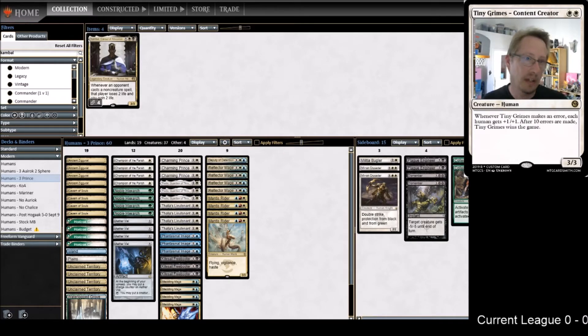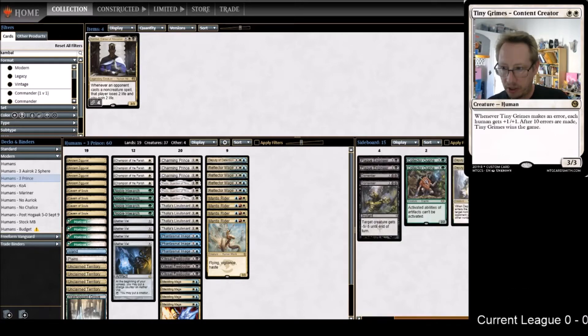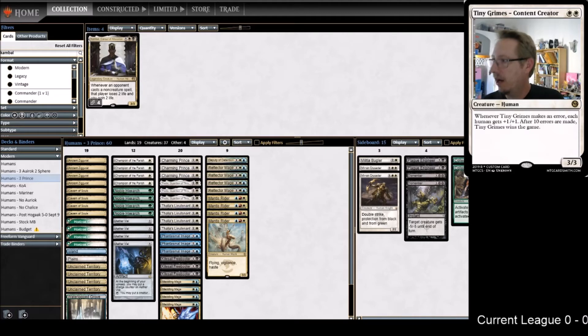We have so many awesome sideboard options that I have a hard time believing hitting them for two more is the difference maker. Against something like Storm, yeah it would be devastating, but they're gonna remove him then go off. I've just never found a situation where they're like 'oh my god you Campbelled me, it's over.' Most of our sideboard cards are stumbling blocks - he's just too small a stumbling block. For me I play most of my games on MTGO anyway.